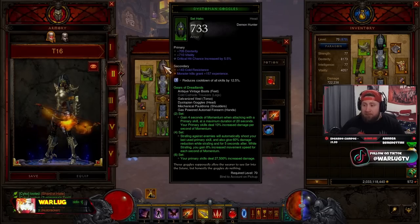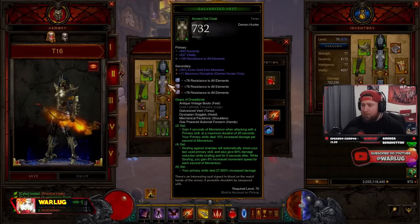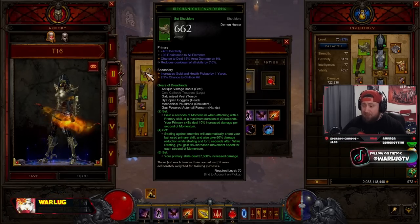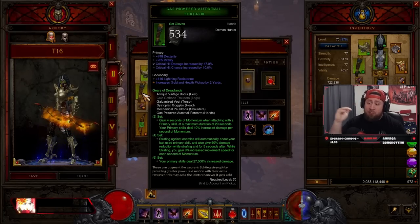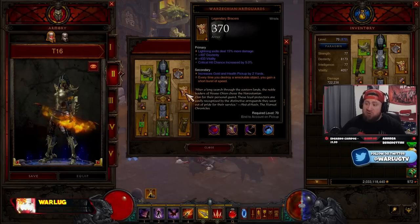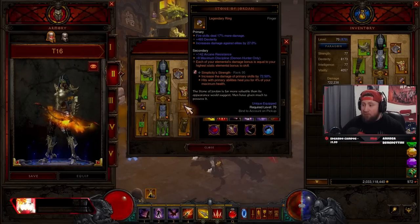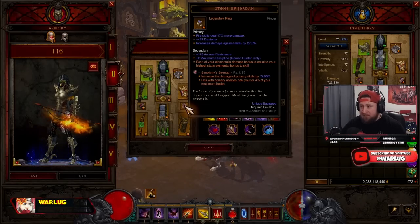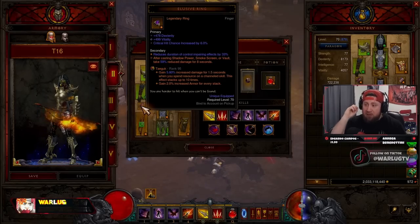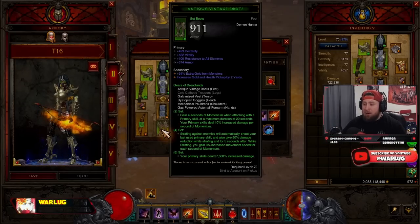For stat priorities: Helmet — Dex, Vit, Crit Chance, and All Resist. Shoulders — Dex, All Resist, Area Damage, Cooldown. Gloves — Dex, Crit Chance, Crit Damage, Area Damage. Squirt's Necklace — Cold Damage, Crit Chance, Crit Damage. Arm Guards — Cold Damage, Dex, Vit, Crit Chance. Belt — Dex, Vit, Life, Hungering Arrow Damage. Stone of Jordan ring — Cold Damage, Dex, Increased Damage vs. Elites. Elusive Ring — roll off Vitality for Crit Damage, Crit Chance. Pants — Dex, All Resist, Hungering Arrow Damage. Boots — Dex, Vit, All Resist, Armor.